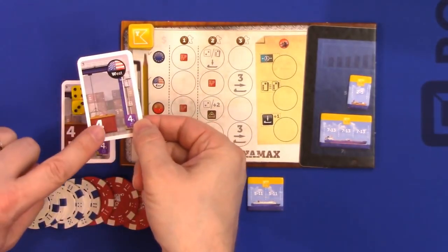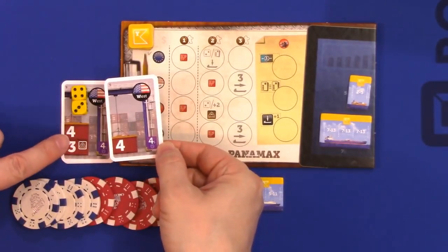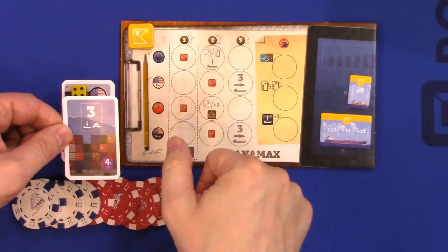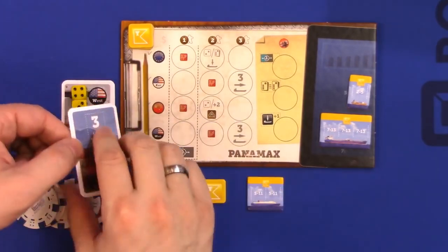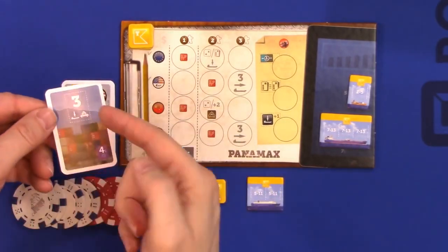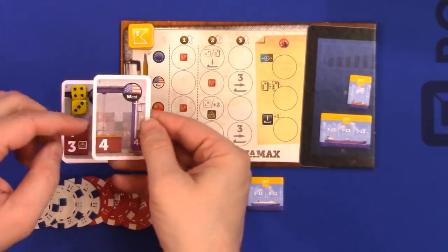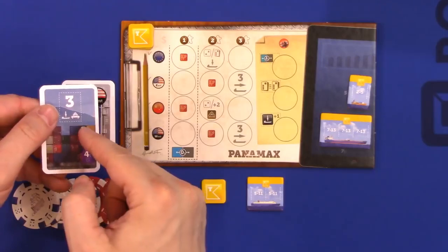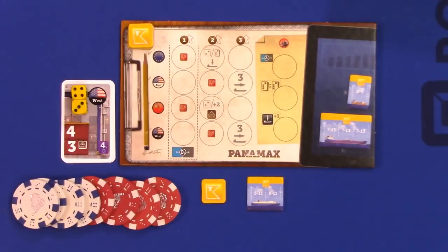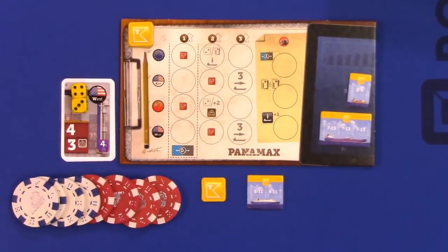Anytime it has one or two cargo containers on it, there's going to be one cargo container on the other side. Anytime there are three cargo containers on this side, there will be two on this side. And if there's not a rail symbol on one side, there will be one on the other side. Cargo gets loaded from contracts onto ships in associated loading zones.